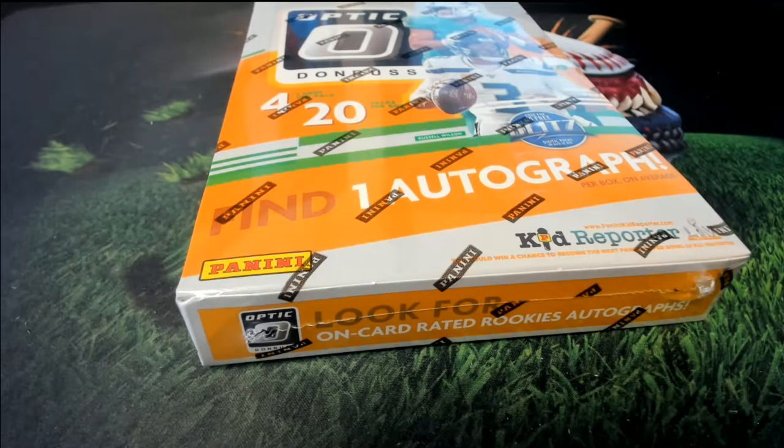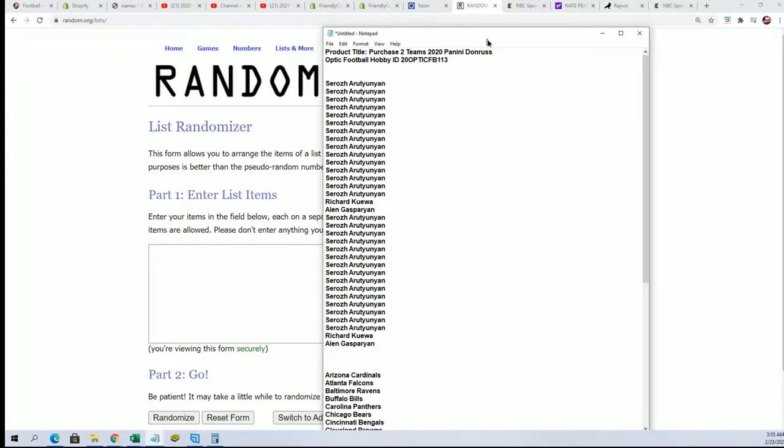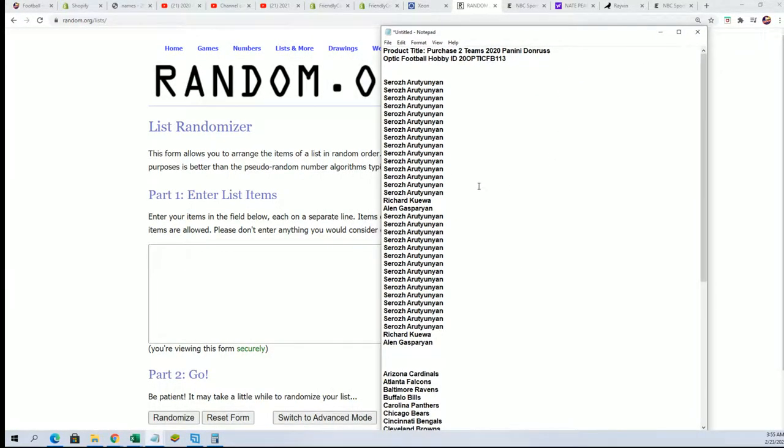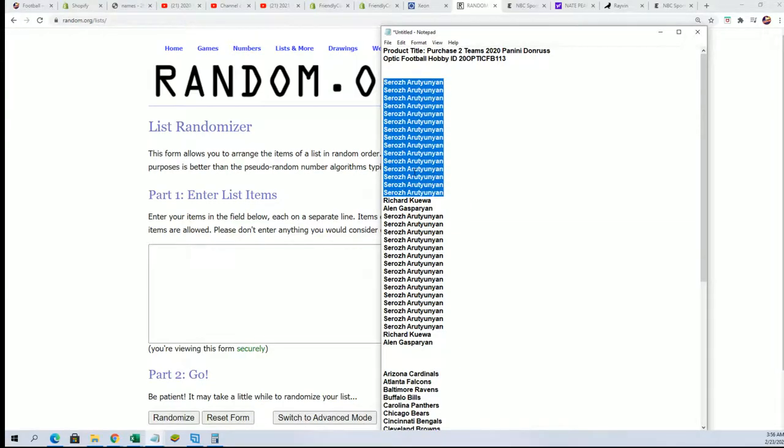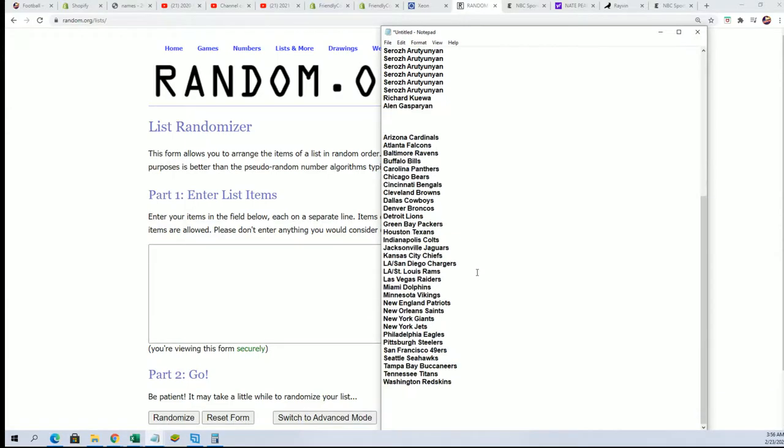Good luck in our Optic Football box break — let's hit something big! Everything's looking good right here, we got 14 there, two there, every spot is worth two in the break so we should be good to go with the green light.